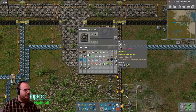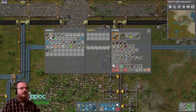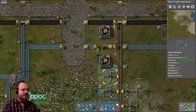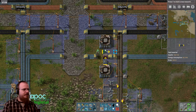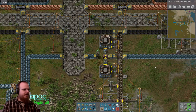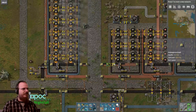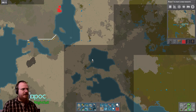How much stone do you take? Lots of stone. We'll put a chest in the middle here, which is limited to a bunch, and some inserters. There we go. And that'll make landfill for us, because we're gonna need a lot of it in order to bridge here.